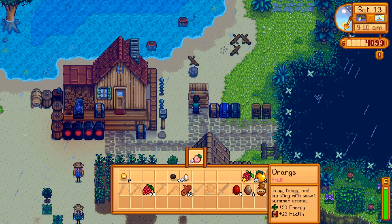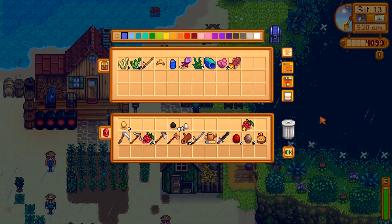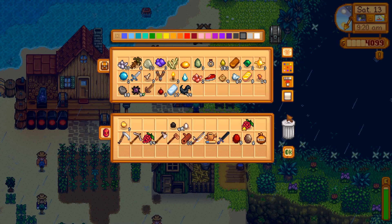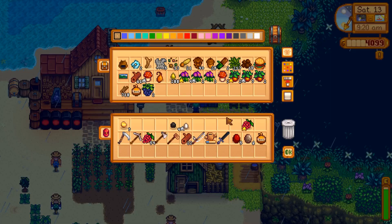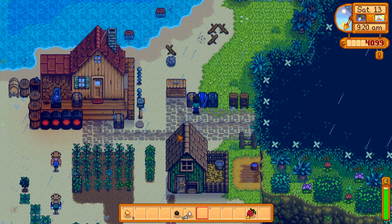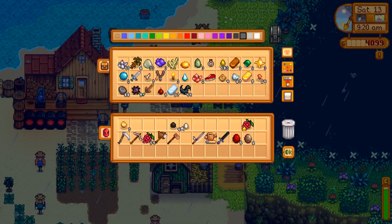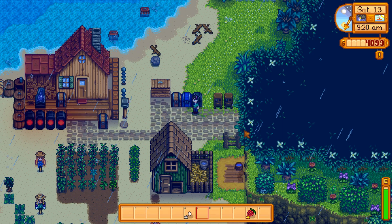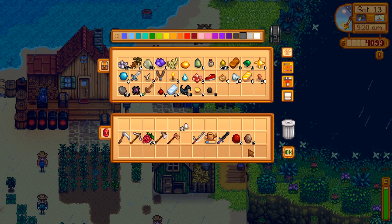Two oranges - the double foraging really helps out there. Put everything in that we need to, just wanted to free up my inventory. It takes a while for gold ore to smelt since it's a pretty rare item. Going to go to Clint's - I have a gold salmon berry - to get these two lifted up.